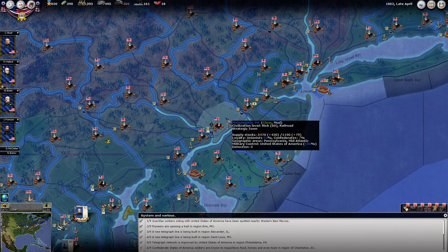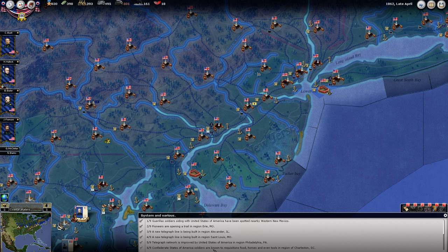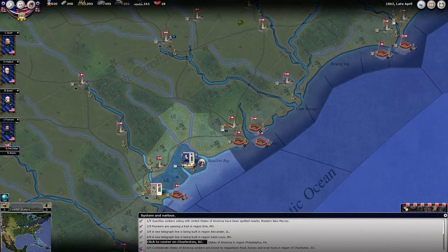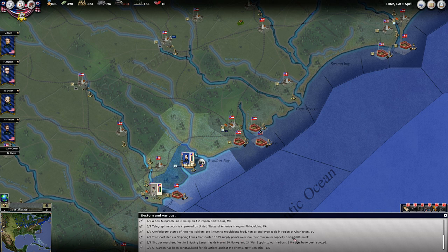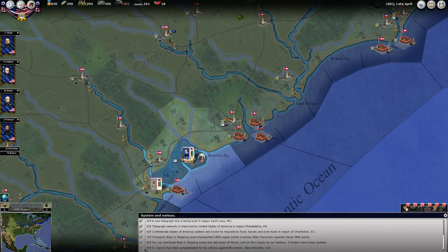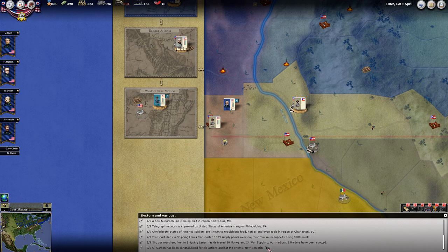Pioneers opening a trail telegraph — lines telegraph network here, presumably that means this completed. He's up to 80 civilization level. Confederate States of America requisitioned food, horses, and tools in South Carolina. Our shipping lanes transported nearly 1,900 supply. We brought in 30 money and 24 war supply, and Carson has been congratulated for his actions.